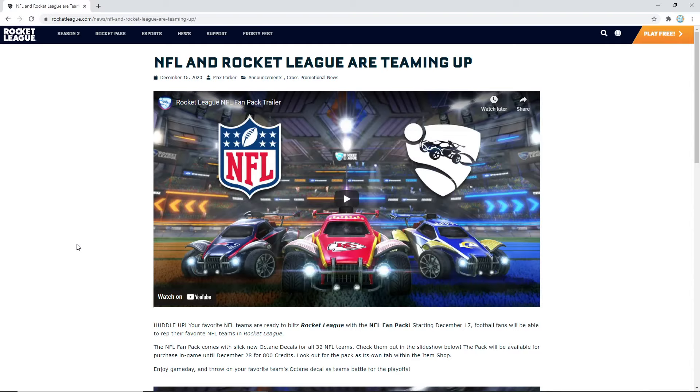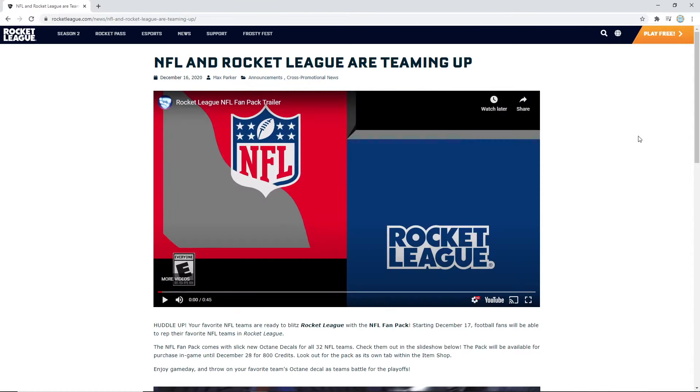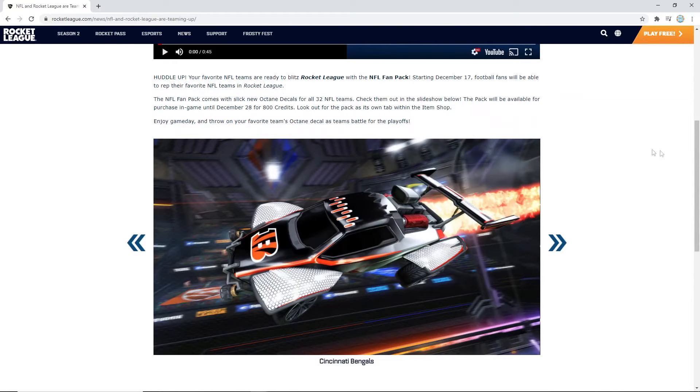What this is going to have is a bunch of decals from the NFL teams for the Octane, and you'll be able to buy them in-game with credits. There's a little trailer here we can watch. As you can see, NFL teamed up with Rocket League with a really cool animated trailer, and you can probably tell you're going to be getting some Octane decals. You'll be able to get new Octane decals for all 32 NFL teams, and you can buy them from tomorrow until the 28th of December for 800 credits on Rocket League.